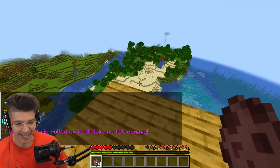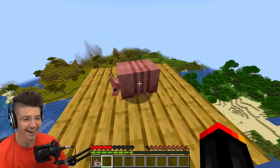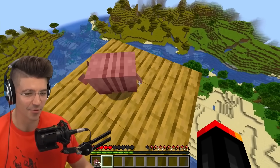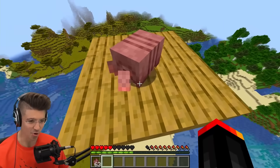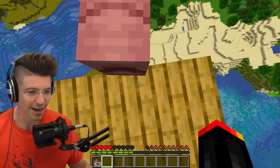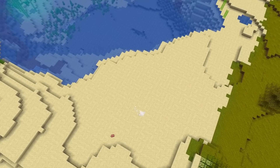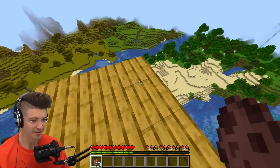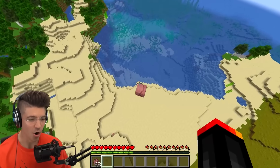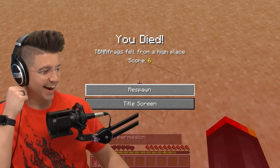If an armadillo is rolled up, it takes no fall damage. How do I roll him up? He's rolled — he's kind of like a portable shulker box. I really hope this doesn't hurt you. He still dies. That was a bust.